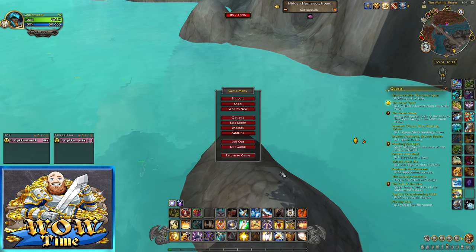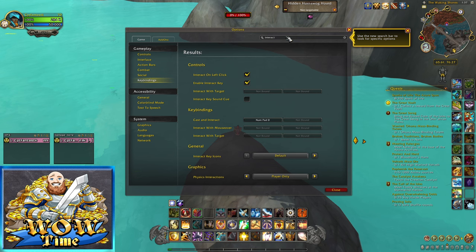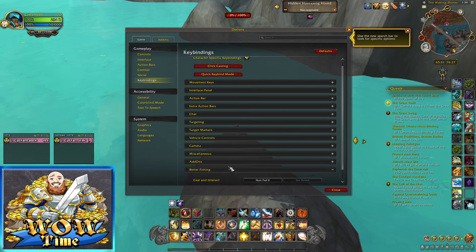Once you get that, you need to go into your options menu and go to interact. Make sure you have your enable interact key checked. In the options, you can type in 'interact' up here and make sure that is checked. You don't really need the interact with target button right now. After that, go to your key bindings, come down to Better Fishing, and give it whatever key bind you want to use — mine is number pad zero.